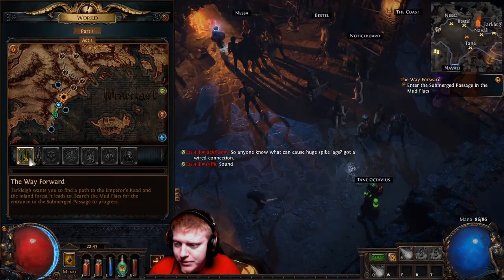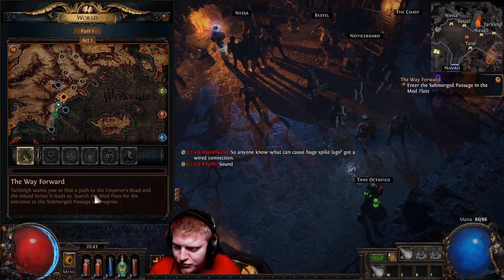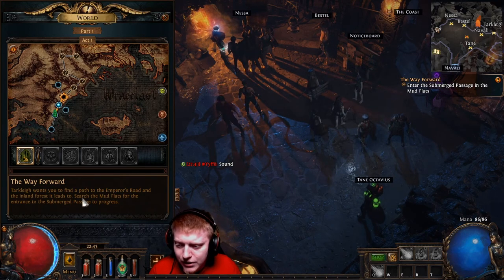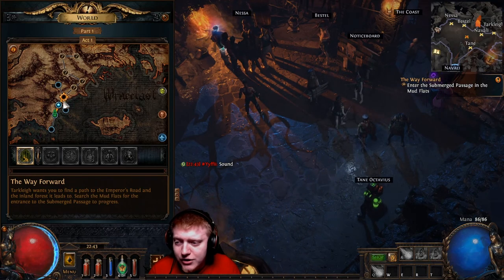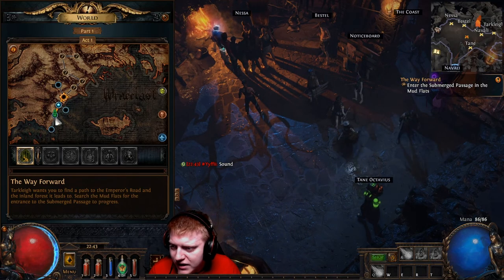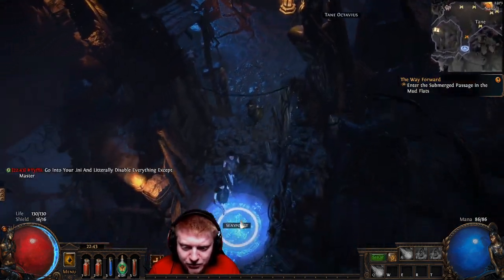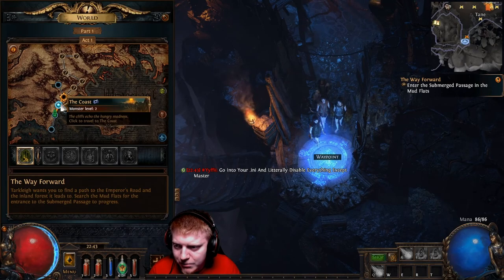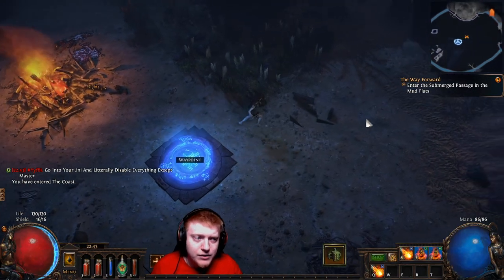Let's get started. One of the things we needed to do was the way forward — he wants me to find a path to the Emperor's Road and the inland forest it leads to. We've got to search the mudflats for the entrance to the Submerged passage to progress. We can take this waypoint and place ourselves at the coast so we don't have to run all the way.